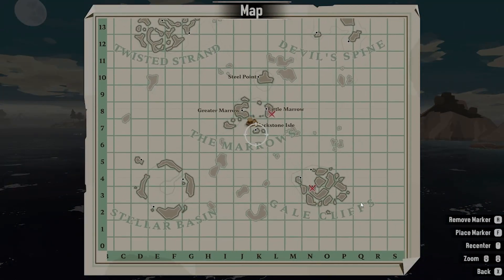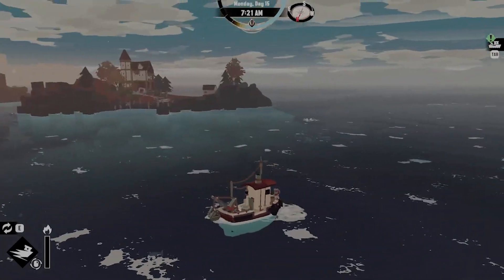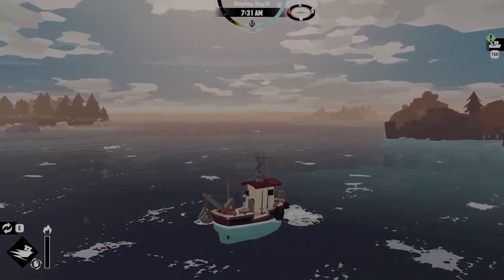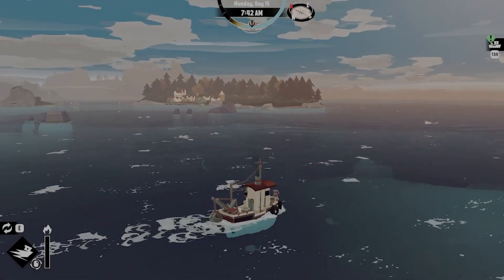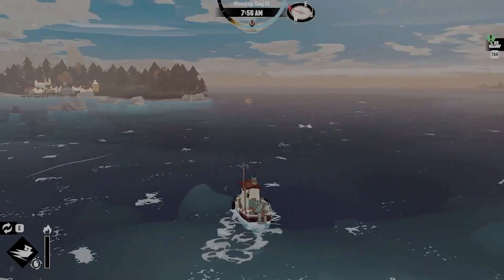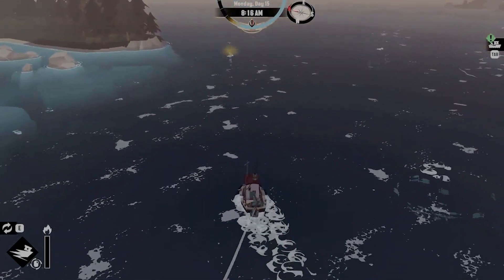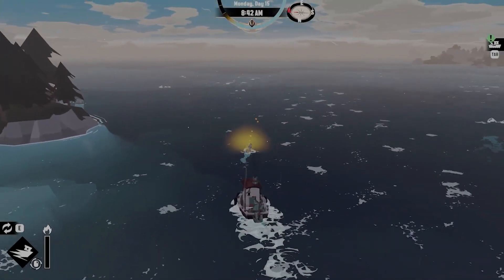So where are we at? We're headed away from it, so we need to turn around. I think it's behind this island. I was confused. There's a message in a bottle right there — I'm going to go ahead and grab that.